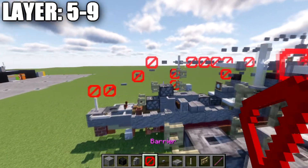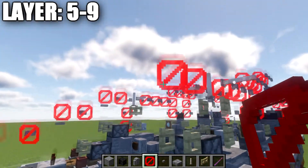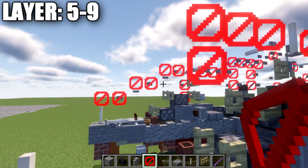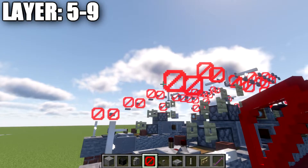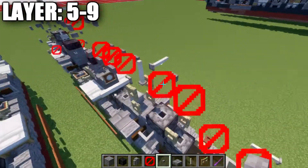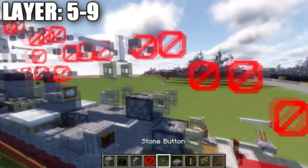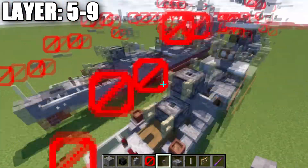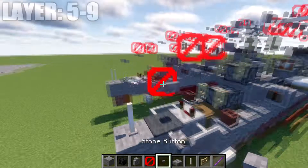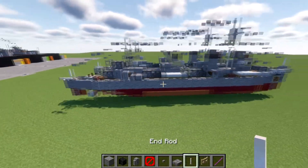Lastly, on the very back, grab barrier blocks going off the end rod — one and two blocks, drop down two more blocks, then down to one block. Place buttons on both sides of the rear block, on the bottom of this block, both sides of the next, the bottom, and both sides of this last block — connecting up to that back end rod. Once complete, that wraps up the design for the Kajiro class Japanese destroyer.